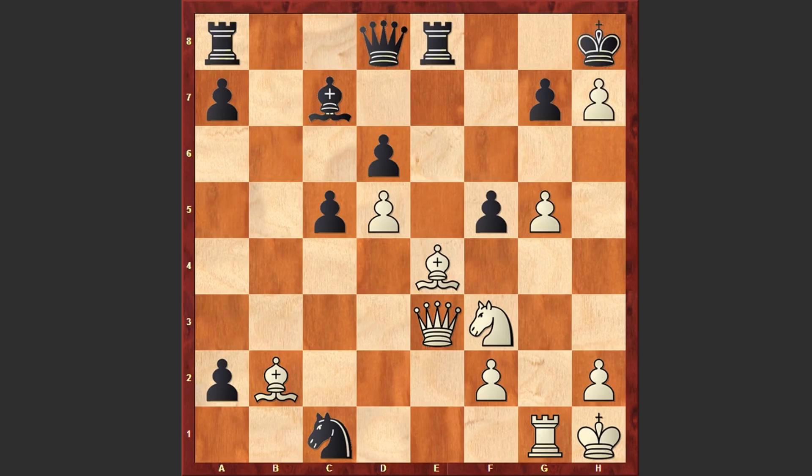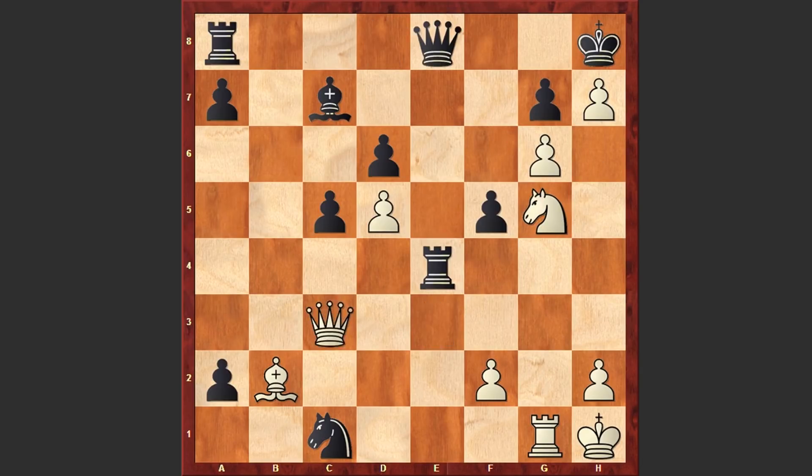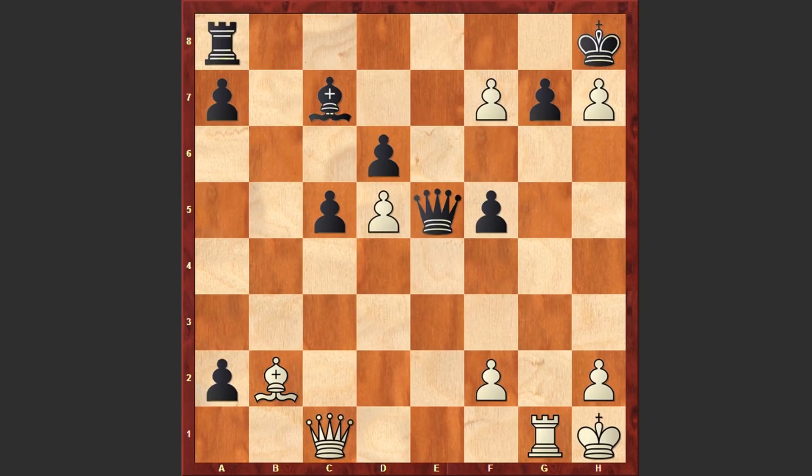White can capture on h7 and then play g6. If Rxe4 then white has this devastating Ng5 move — the threat is Nf7 checkmate. If Qe8 then Qc3, this time white is threatening checkmate in one. If Rxe7 then Nf7 check and then gxf7. And if Qe5 then simply Qxc1 — it's over, this is winning. Qe4 check, then f3 and then Rxg2 — white is winning.